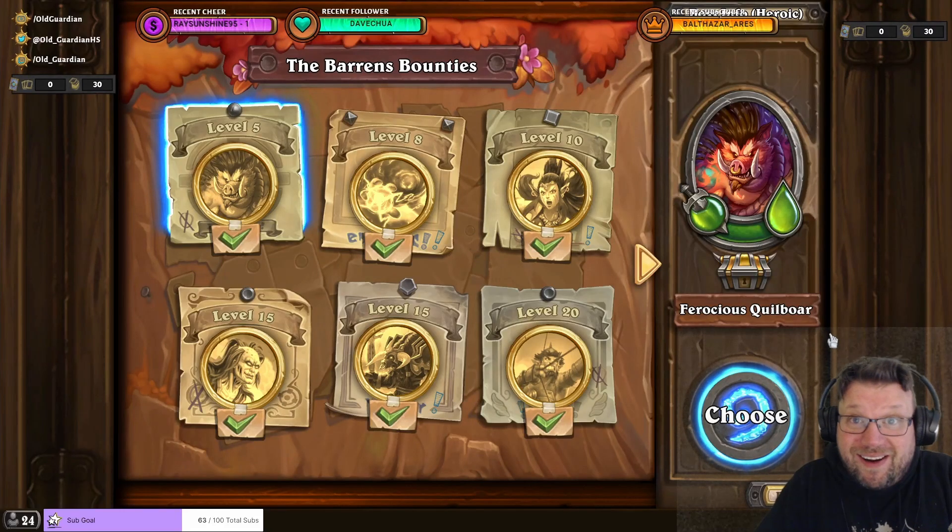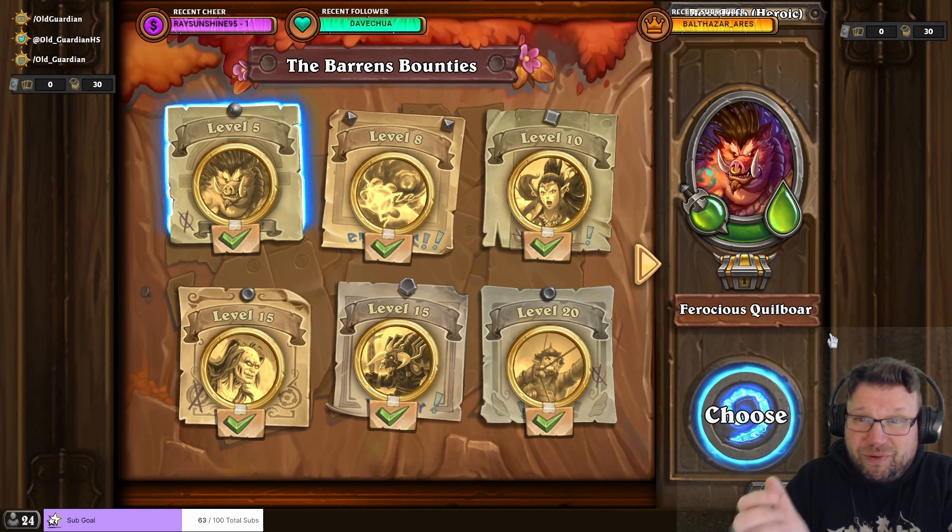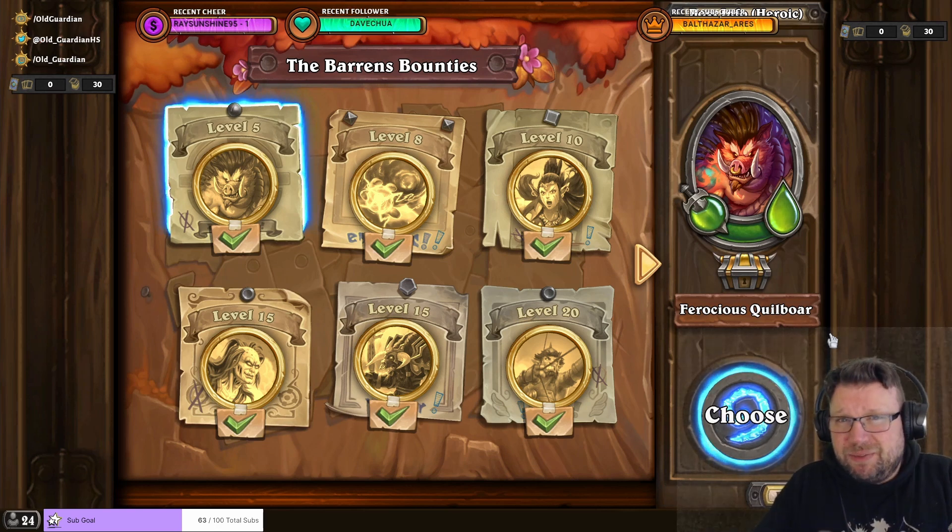Hello everyone, it's Old Guardian here. In Hearthstone Mercenaries there's a lot of need to go through Heroic 1-1, so Heroic Barrens, Ferocious Quillbore, because that is the fastest way to complete a bounty, thanks to the Spirit Healer coin in Ferocious Quillbore Heroic.